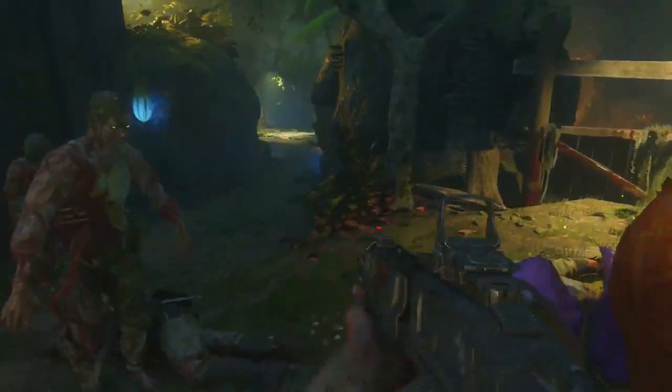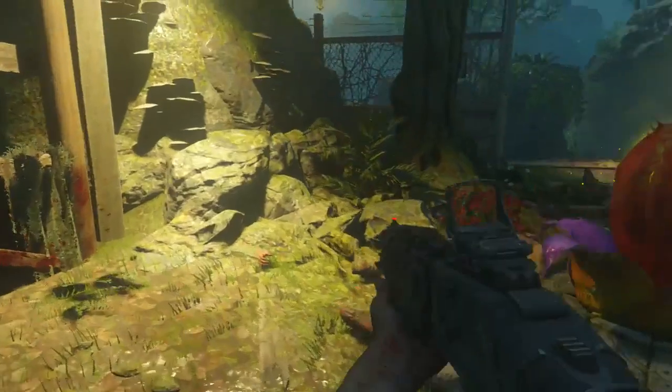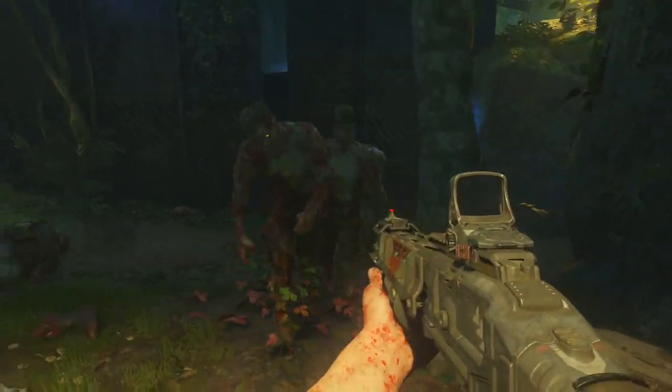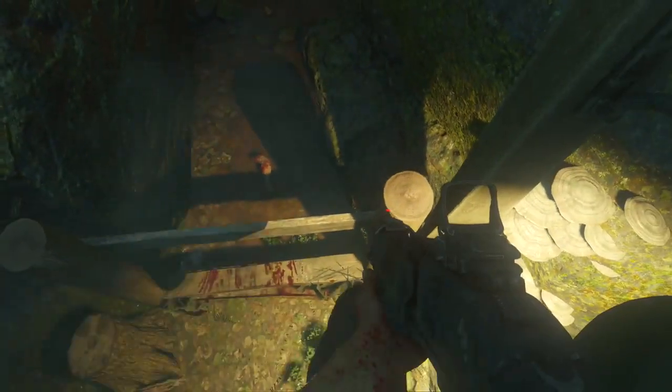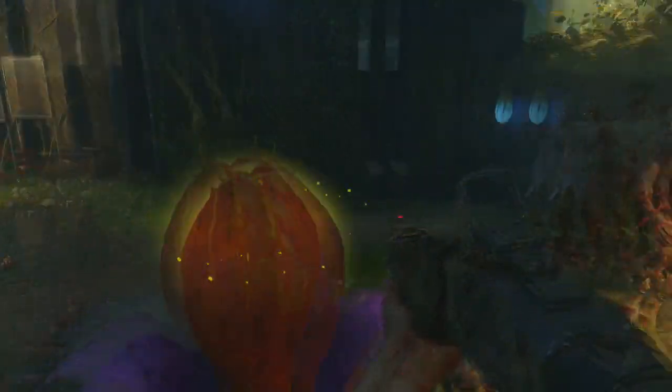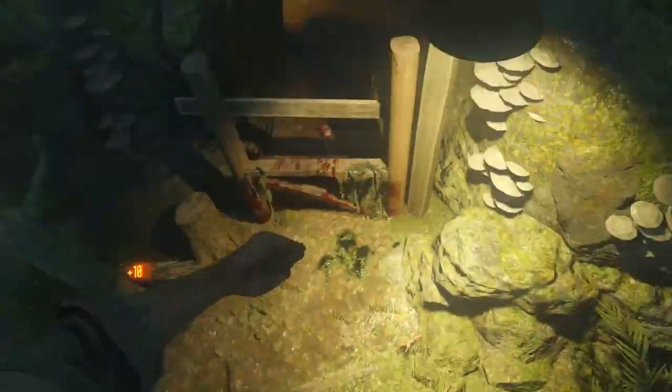So you're going to grab this plant here at Lab A and just keep a couple of zombies, run them down this lane right here, then run them around. When it's just a bit across in front of the plant, you're going to run and jump and knife into it. If done correctly, you'll land on top of this barrier. Slowing it down: just run, then jump, then knife into the plant.